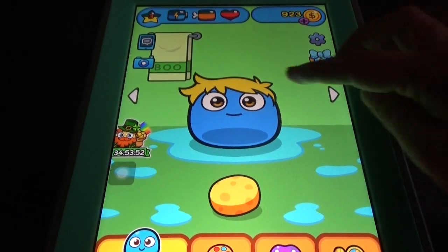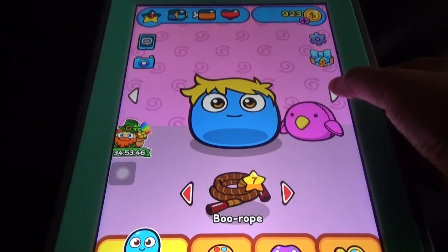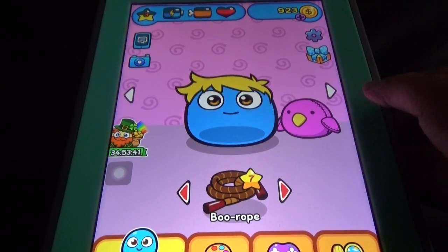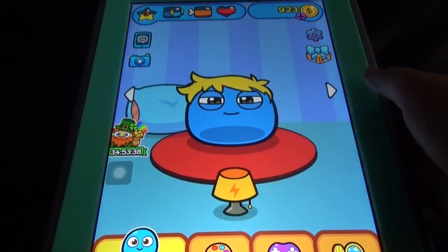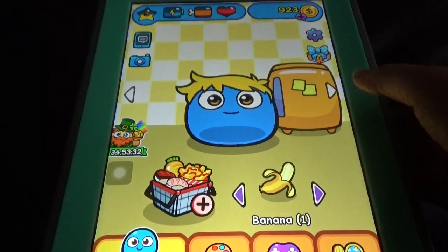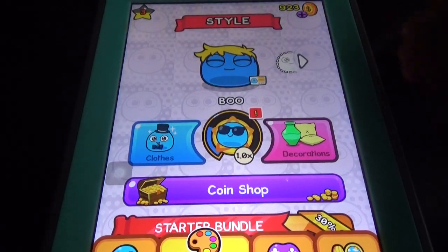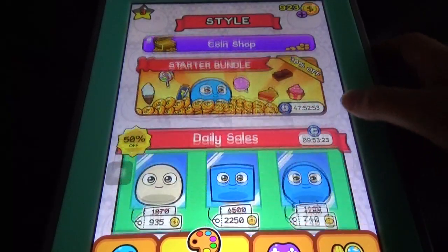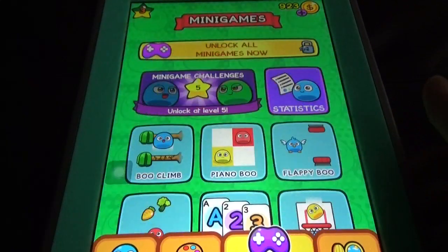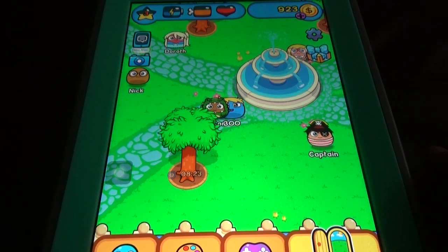We have the basic thing: the bathing option, the medicine option which is new, and the playroom — this is not the mini game option, you can just make Boo play here. There is also the night mode option, the feeding option, and you can change the look of Boo. There are so many things to buy, and the important new thing is the play with community option.